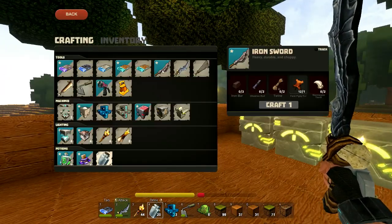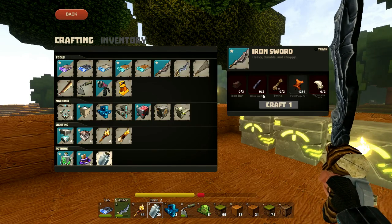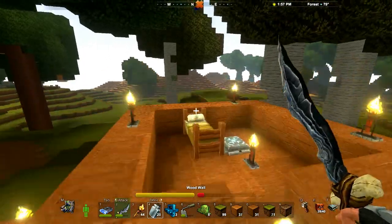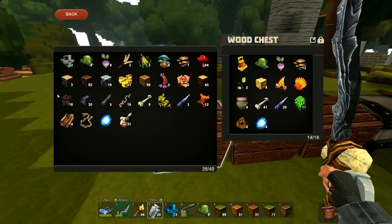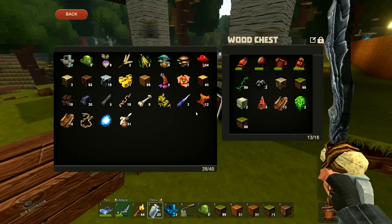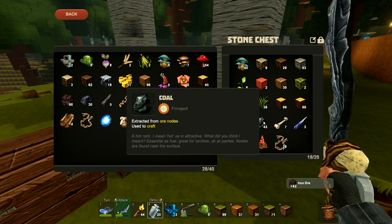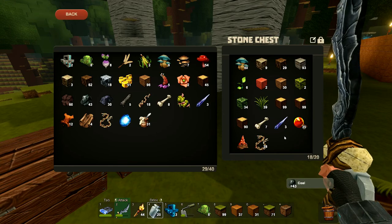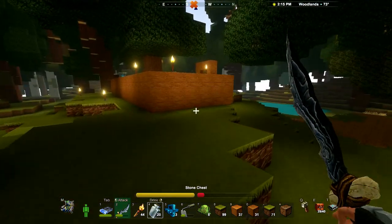Let's check out where we need to be. Iron sword — twine, not a problem. Wormwood teeth, we have some obsidian rods and iron bars. We need to be forging our iron — 10. So I have 18 on me, I think I've got some more in one of these chests. More coal — I thought I'd run out of coal there for a minute. I've got my obsidian bars on me, that's all the obsidian I've left.